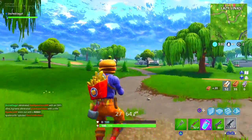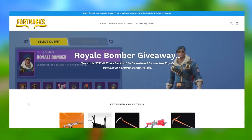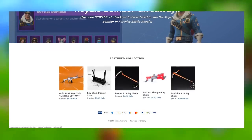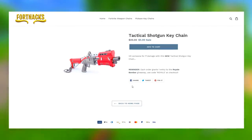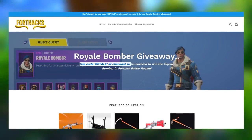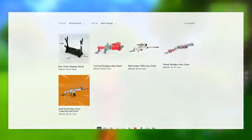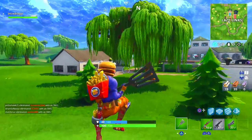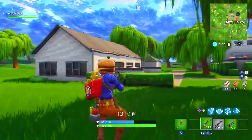My friends over at fortnax.com are running an insane special where every single order will grant you an entry into the Royale Bomber giveaway. You can go to fortnax.com in the description below, spend five dollars, get a super dope Fortnite keychain, and also get entered to win the $500 Royale Bomber in Fortnite Battle Royale. Make sure to enter the giveaway and check out fortnax in the description below — leave a comment if you place an order.